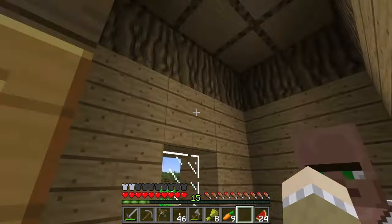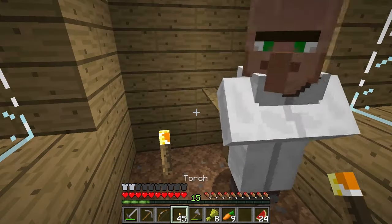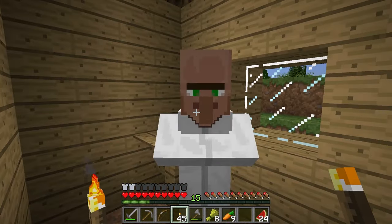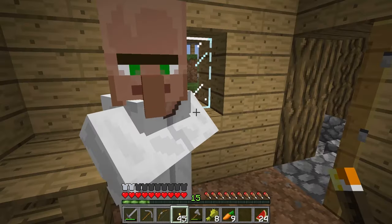Notice this as well. These buildings are all very dangerous for villagers. Look, there's no light in here. That means at night, a villager might go in here thinking they're safe, and then a zombie might appear right here and make them a zombie villager.